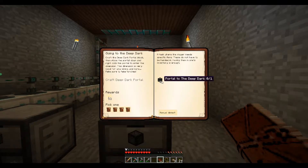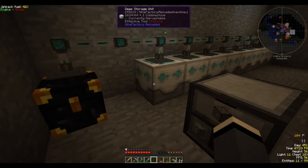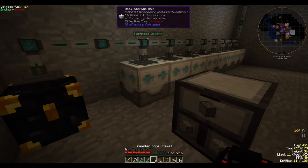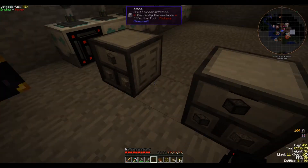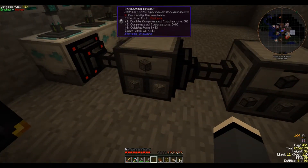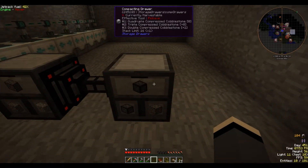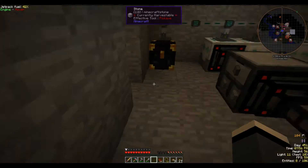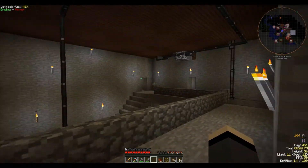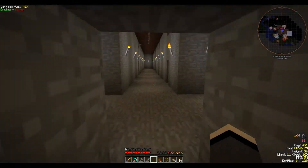I think we need to go one higher than that — one higher than that — to make this portal. So what we're going to do is just pump it in here, and that'll slowly pump into here. We'll eventually get our 13 quadruple compressed cobblestone that we need.